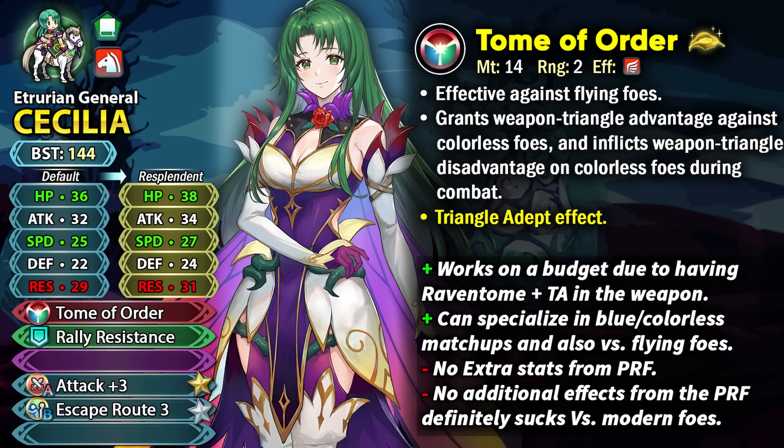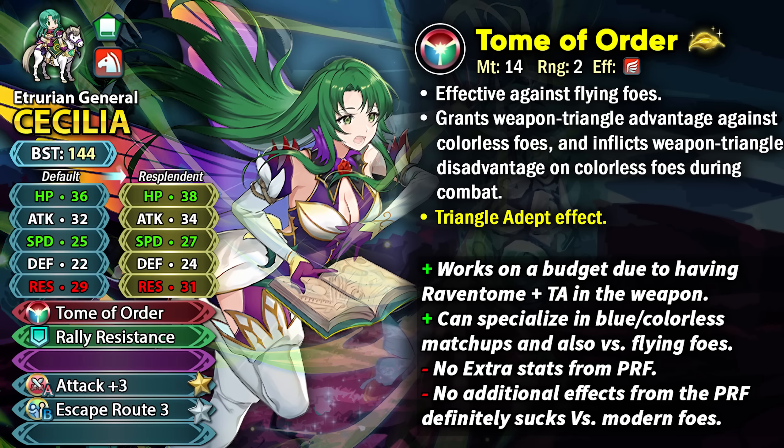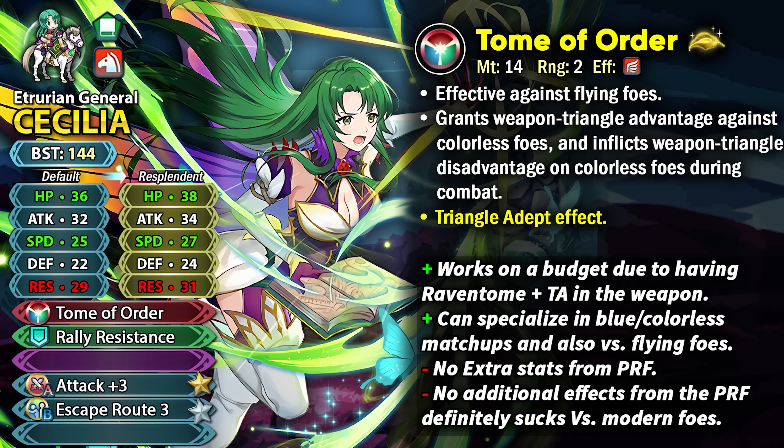Cecilia is a gen 1 green mage cavalier with Tome of Order as her preferred weapon. This weapon has effective damage against flying units, which is really good, and it has the raven tome effect, so she's able to have weapon triangle advantage against colorless enemies. With the weapon refine she's also able to have the triangle adept effect.